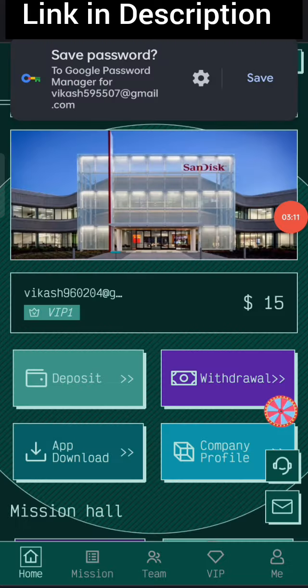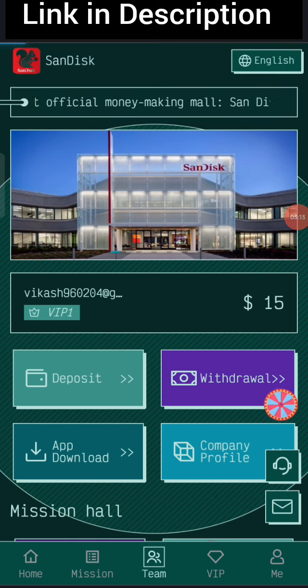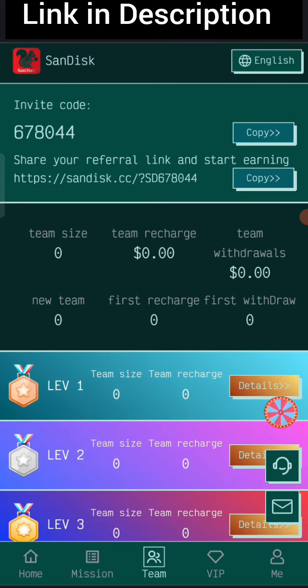Now I will tell you how to refer your friends. If you share your invite link with friends, you earn commission: Level 1 gives you 11% commission, Level 2 gives you 5% commission, and Level 3 gives you 3% commission. You can see all your team details including team size and earnings in the team dashboard.